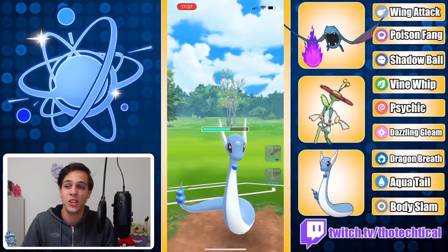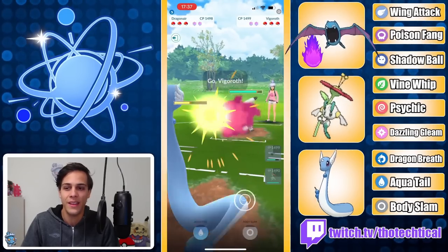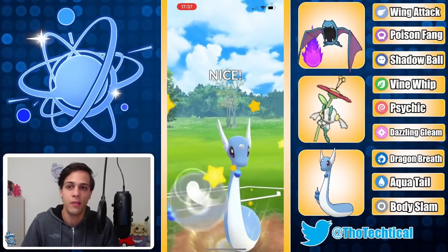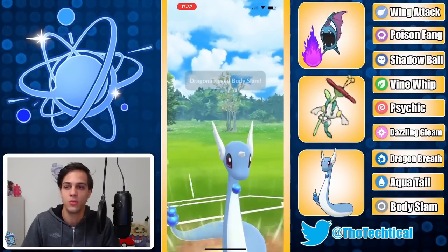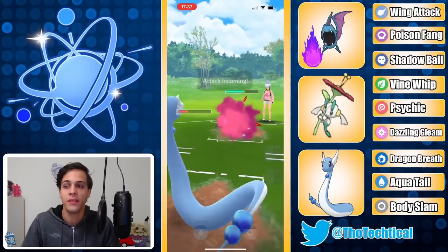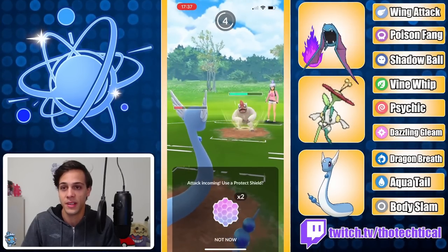This is a Crunch, which will do a decent chunk of damage. No drop luckily, and a Vigoroth comes out — not the worst for Dragonair. Guido going for the Body Slam right here to do some chip damage. Not actually deciding to shield this up, and yeah, a healthy Vigoroth is a good Vigoroth honestly in this meta.